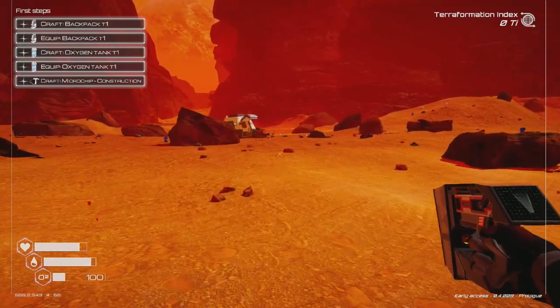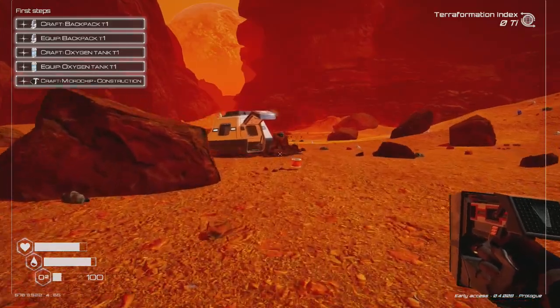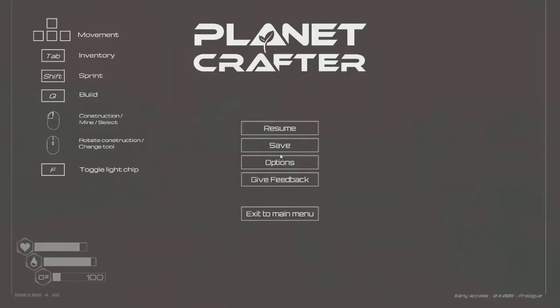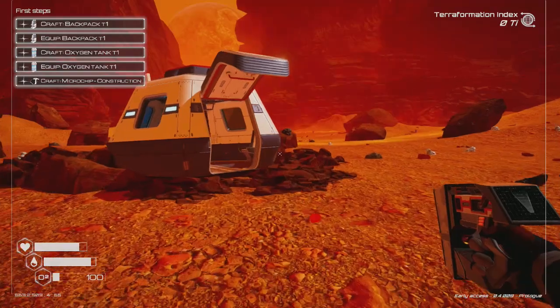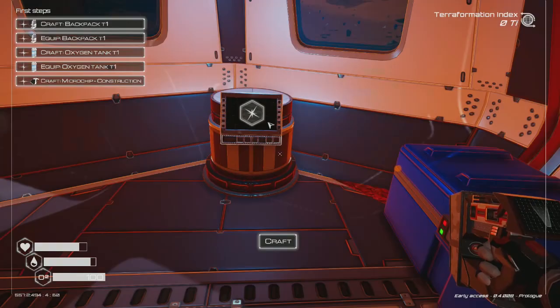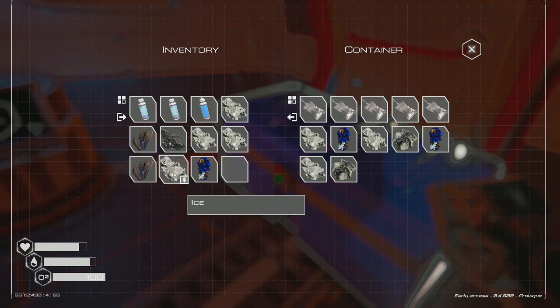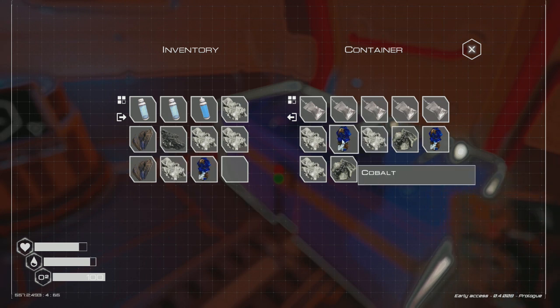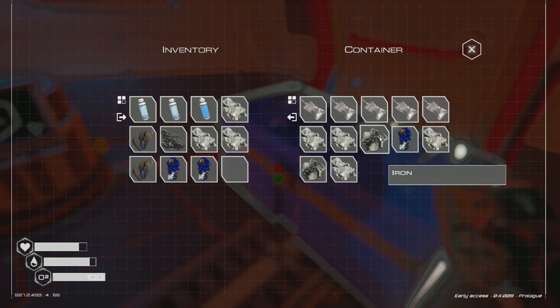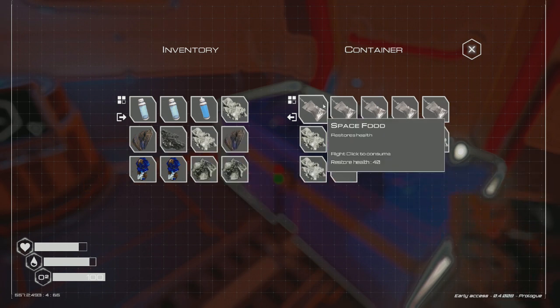My oxygen is pretty low — I don't want to use another tank. I found that sprint is Shift. Sprinting back now. Opening storage — I need silicon, cobalt, and iron. I don't necessarily need ice right now. Get rid of that and put the iron in.